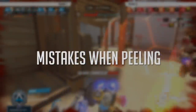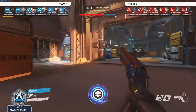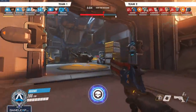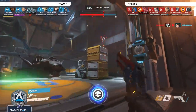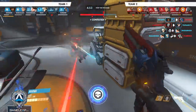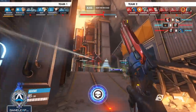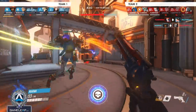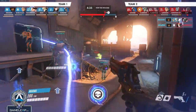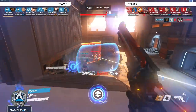Let me tell you what you're doing wrong with peeling. If someone is peeling for you — say it's a McCree — you should be helping the person peeling for you if they're better suited for the job. If a Wrecking Ball jumps on you and your McCree comes back to help at 50 HP, instead of trying to kill the monkey yourself, you should be healing your McCree because he can kill that monkey better. Essentially: he comes and helps you, you help him, you get the job done together. And as a peeler, if someone helps you when you help them, it's mutually beneficial.